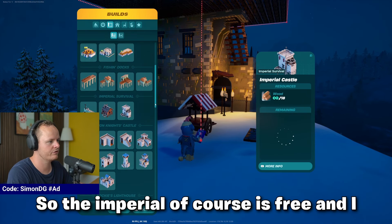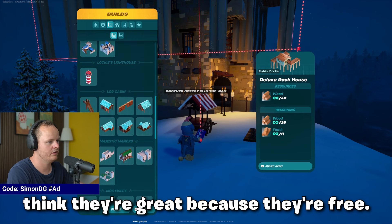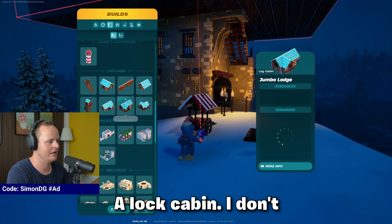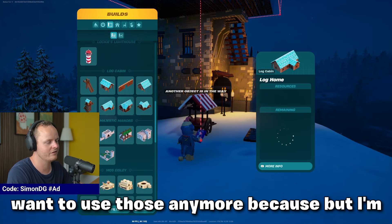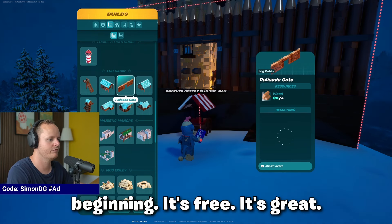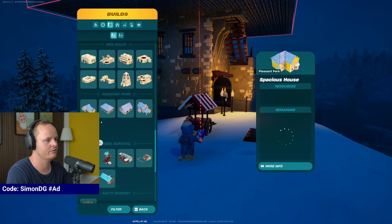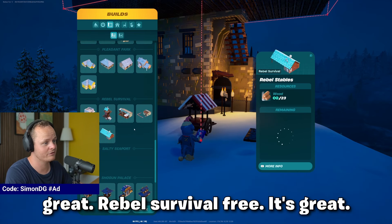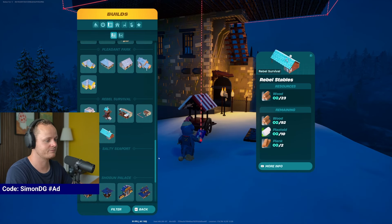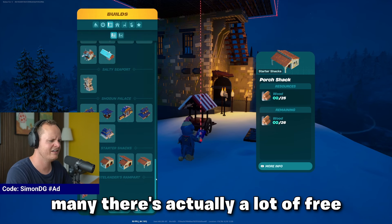The Imperial is free so I can't really rate it. The Fishing Dogs is free as well — I think they're great because they're free. The Log Cabin is free, it's great. Majestic Manners is free, it's great. Pleasant Park is free, it's great. Rebel Survival is free, it's great. Same thing with the Shogun and the Star of Shacks. There's actually a lot of free stuff, including the Wastelander set.